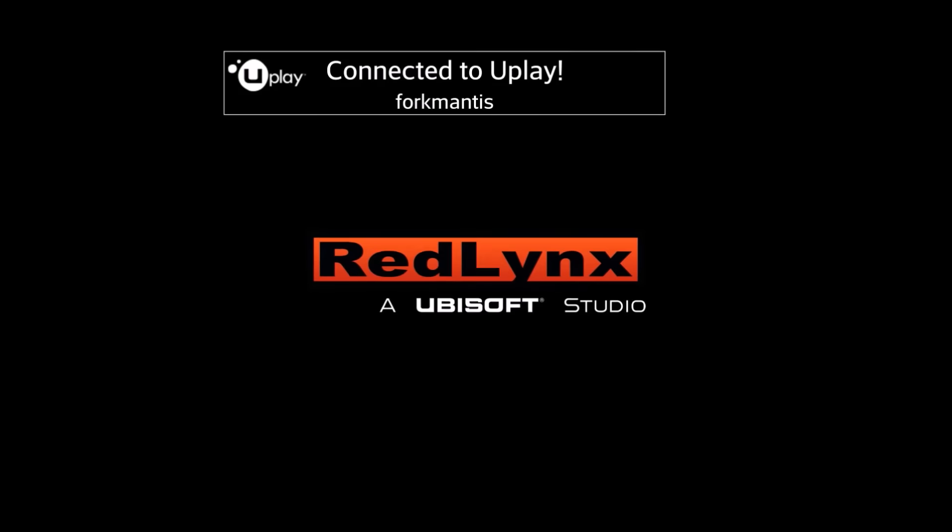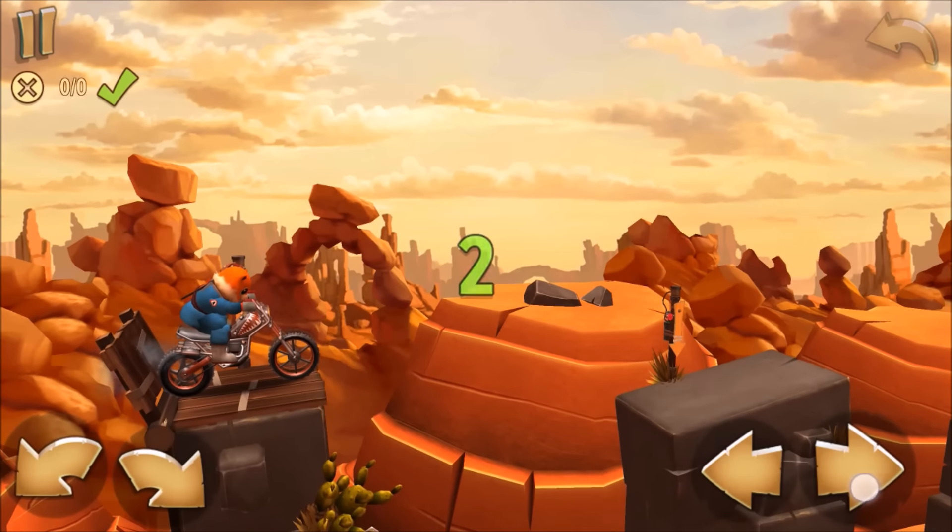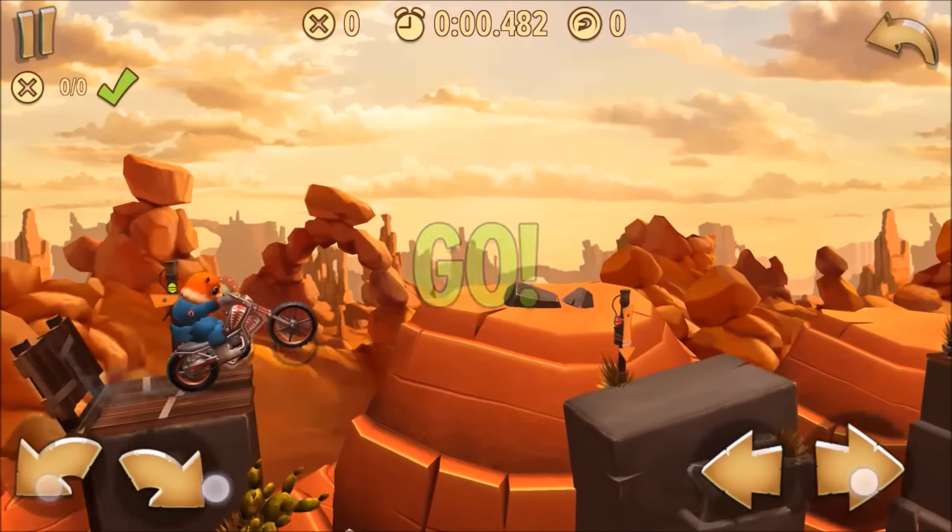Hey guys and girls, this is Forkmanis and this map today is bunny hop, requested by Rohan Chenoy. This is a bunker-only map so I have to get into the bunker matches to be able to play it.